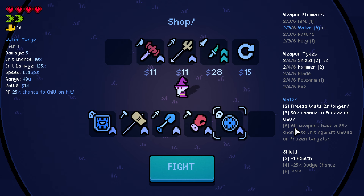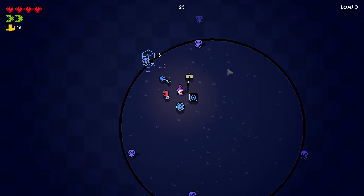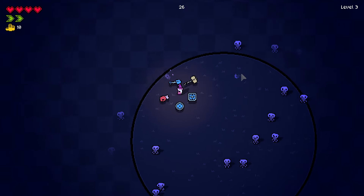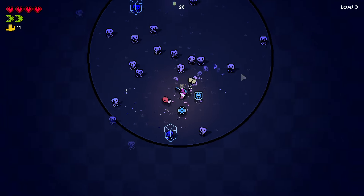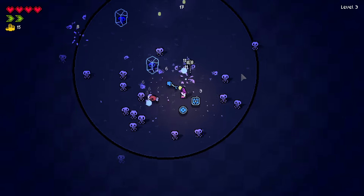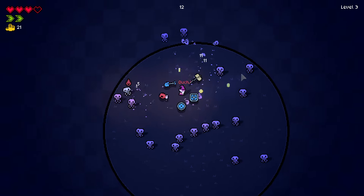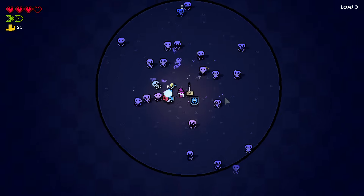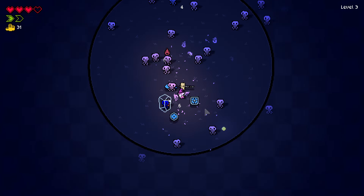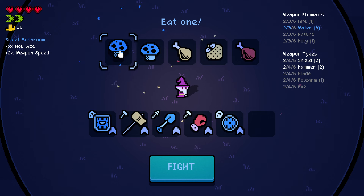Six — all weapons have an 88% chance to crit against chilled or frozen targets. So we are good with damage with ice technically. Okay, blade gives us weapon speed — that is very good. And there is a frozen target — that was not just chill, that was freeze. That works way better than I thought, that freezes a lot more than I thought. So if we have six ice/water weapons, we would get an 88% chance to crit a frozen target. We'll see how useful that is overall.